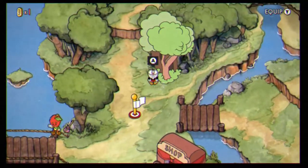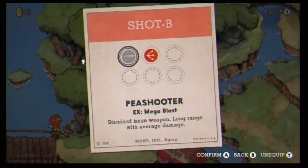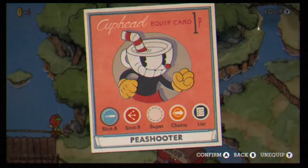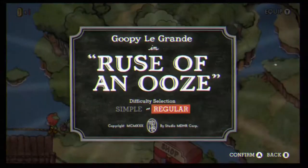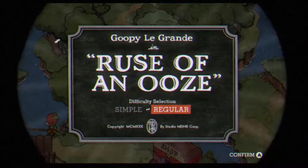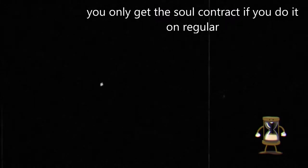Press Y to switch your secondary or primary shot to the spread, but you want to make sure you have both at the same time. Go ahead and press A, go to regular difficulty, and start loading into Goopy LeGrand.